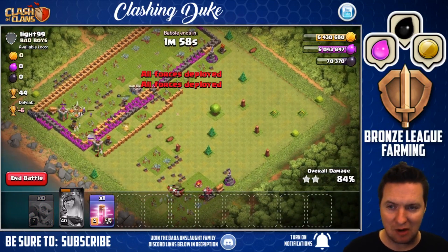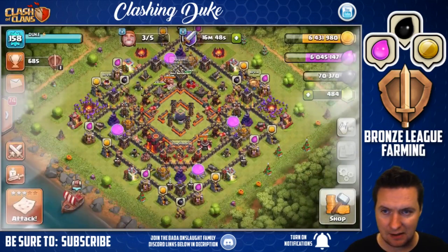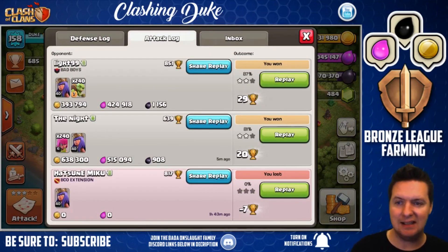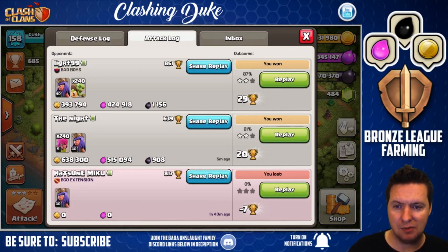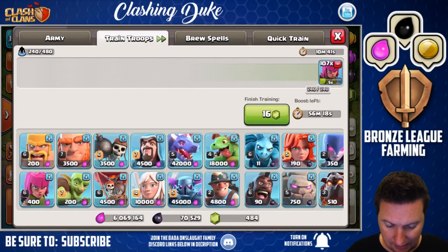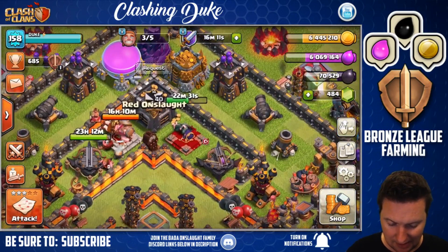My buddy Echo brought up a good point where I was calling these guys either engineered or — let's get out of there, queen's taking some hits down there. Looks like it was a very good attack. Wound up with 393,000 gold, 424,000 elixir — still getting the dark elixir too. So between those two raids I was able to get 2,000 dark elixir, which is not really why we're down here. We're down here to farm gold and elixir — over a million in gold and pretty much up close to a million in elixir just in two quick raids.